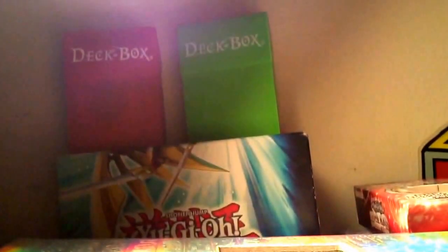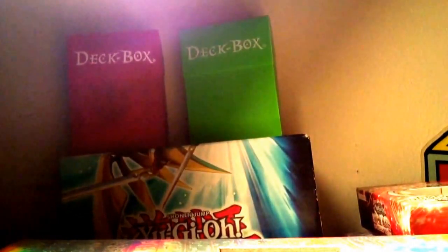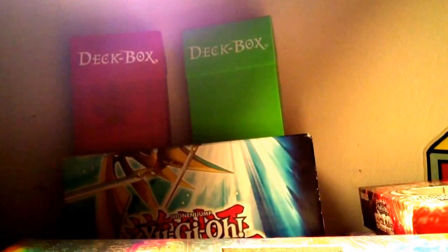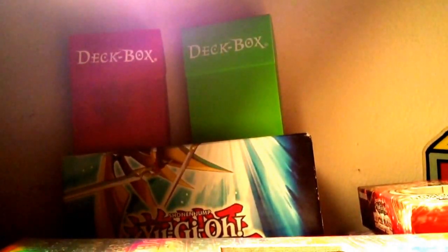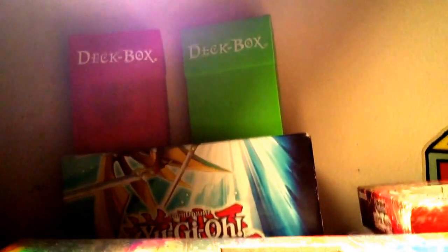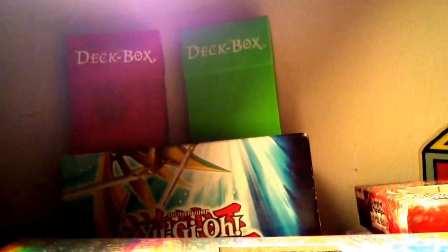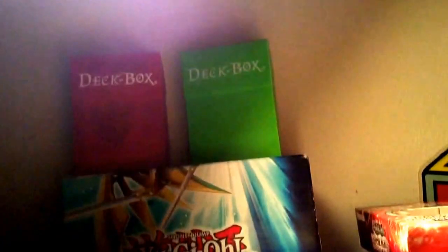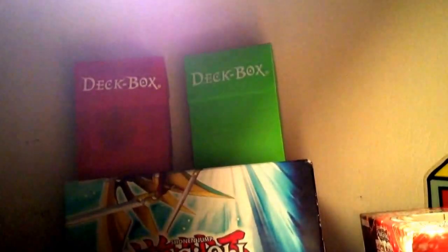I went on Troll and Toad yesterday, and Troll and Toad just put up a pre-order for the new Gold Series that will be coming out in March. I ordered my own case — it was $40 for the case, and it comes with five boxes. Each box has one pack of, I believe, about 15 commons, two gold, then three gold, and two secret gold monsters.